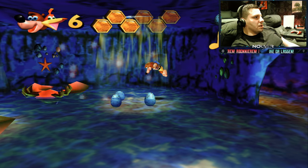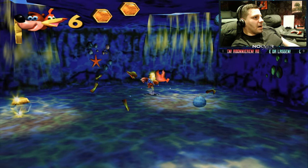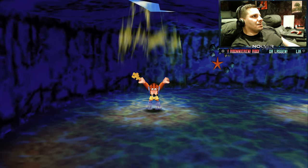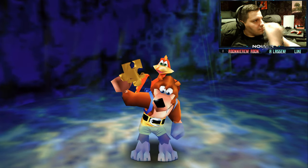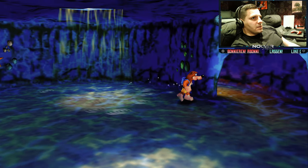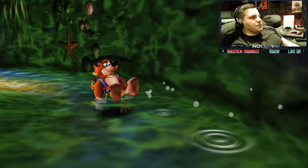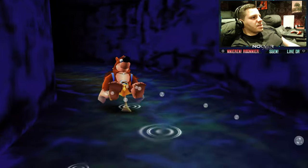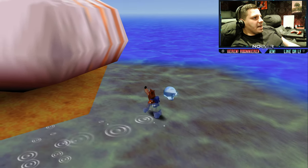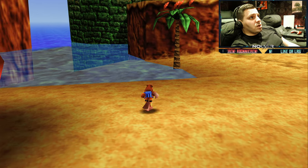Willkommen im Schneckenhaus. Erst mal die zwei Waben mitnehmen – wir haben ein bisschen was abgekriegt. Und da, wie ihr seht, ist Number One. Mit Eiern zum Cap of 100 – also können wir insgesamt 100 tragen. Mit dem da seid ihr relativ schnell – ich empfehle euch, so ein bisschen durch die Welten zu heizen. Normal mit Banjo zu laufen ist ein bisschen langsamer.